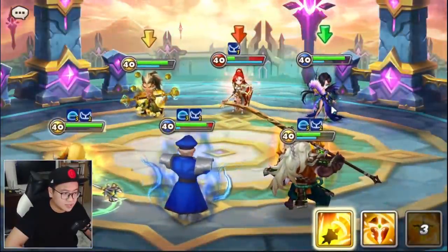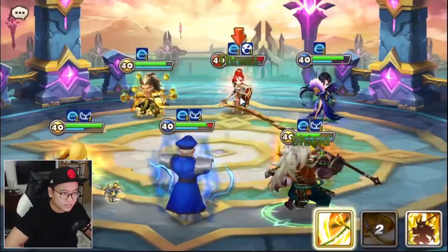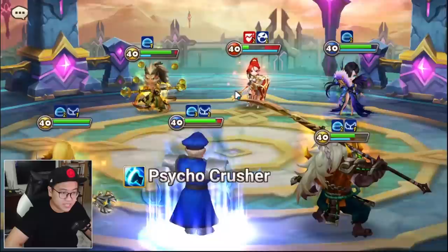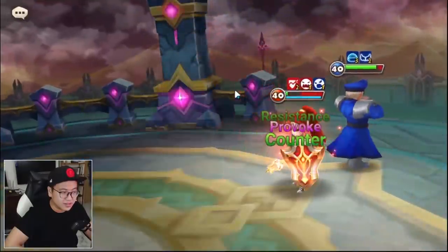We waste a chance to do something right there — stun. The shield's back, but right now even Praha's heal cannot save her, and killing her will be a simple task.